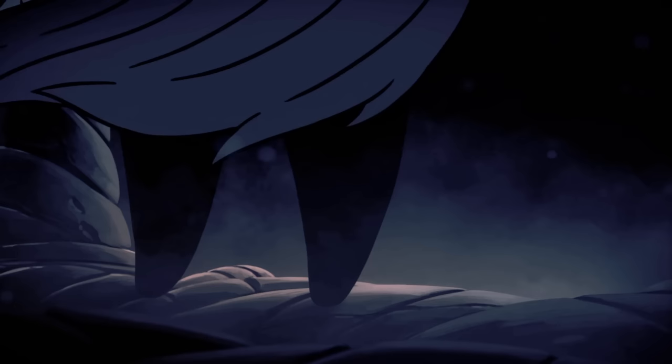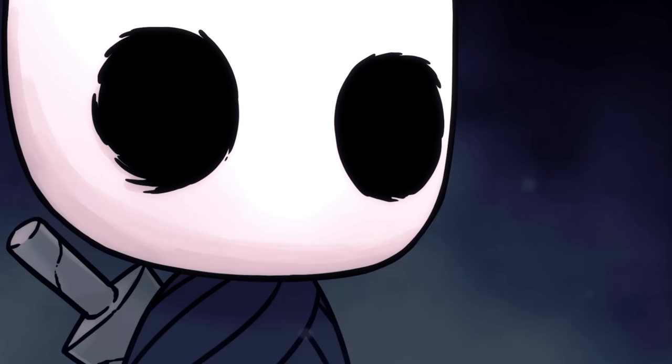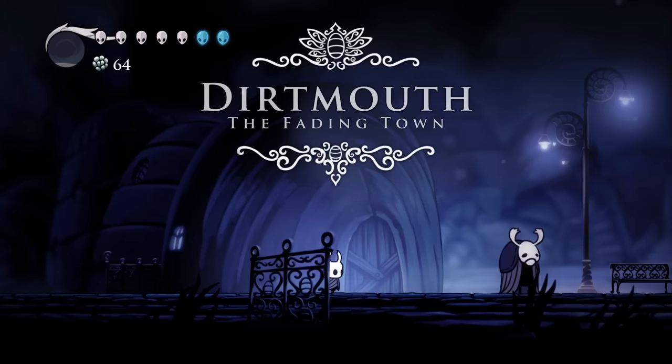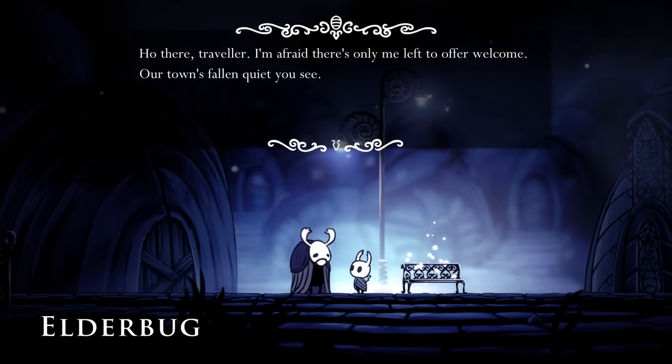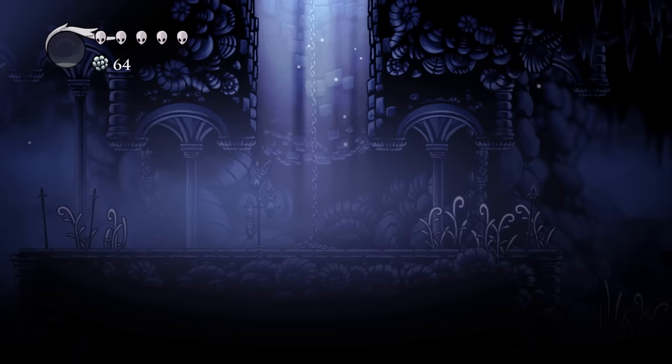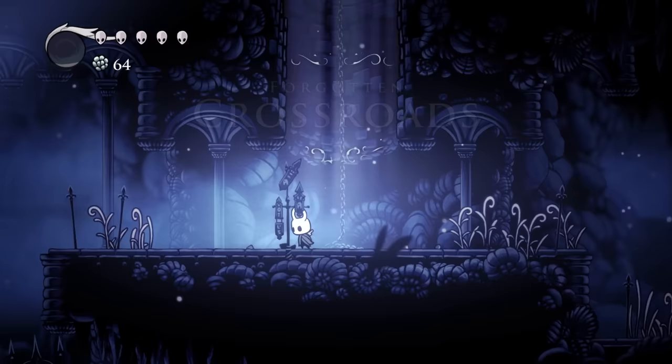The game starts with a cutscene of a being locked inside some device. An orange glow appears and seems to crack something before showing another scene of our protagonist, the Knight. Sadly, we aren't given any information following this, as we start playing immediately after. The path we start on will take us to a town called Dirtmouth, with its only resident being the Elder Bug, who greets us upon our arrival. From his dialogue, it seems like we aren't the first people to arrive here, and we certainly won't be the last. He also assumes we only came here to visit the eternal kingdom known as Hollow Nest, and tells us that the entrance to this underground kingdom is down the well right outside the town.